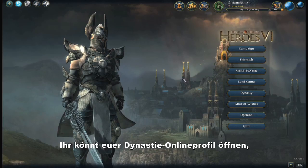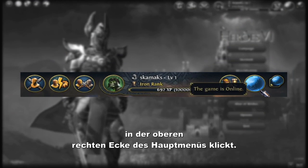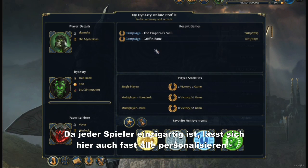Let's see it together. You can open your dynasty online profile by clicking on your dynasty portrait on the upper right side of the main menu. As each player is different, almost everything is customizable here,